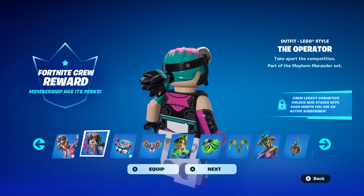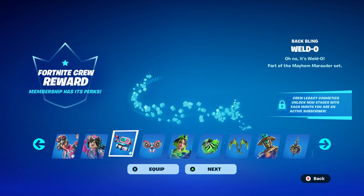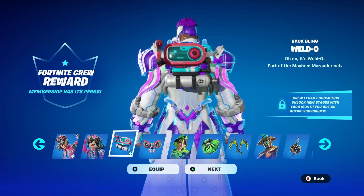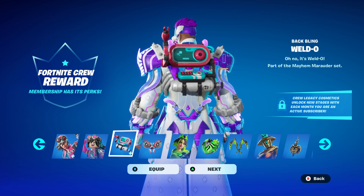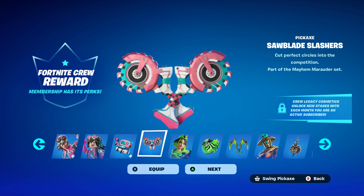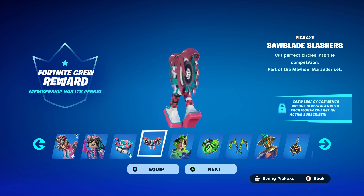They're killing it with these LEGOs — I wish they'd make these in real life, I would probably buy them. Then you get the Weld-O bag bling, which also has selectable styles, as well as the Saw Blade Slashers, which also has selectable styles.